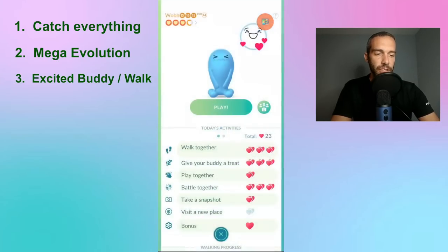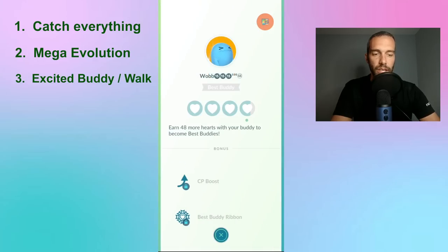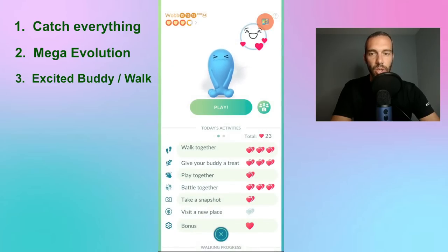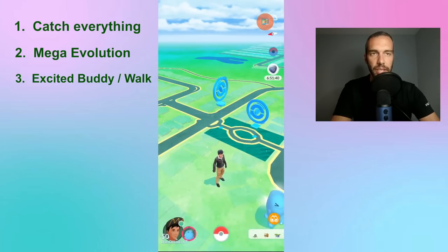I maxed out hearts for the day because I've been grinding really hard. 48 hearts with your buddy gets it to best buddy. This will lower your walking requirement and get you more XL candies. You should always try to get your buddy excited because it halves the distance for walking required.